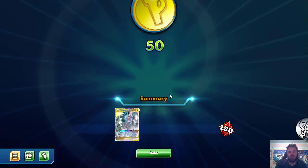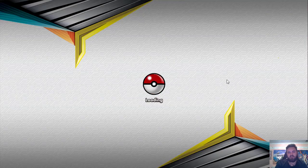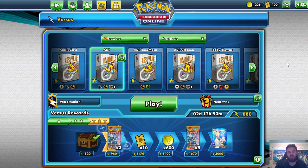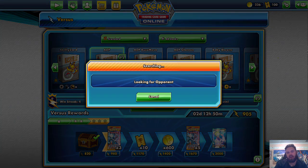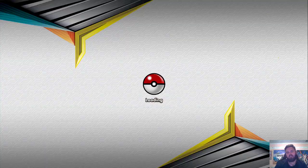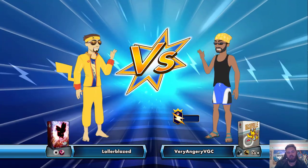Malamar I feel is just one of those matchups that is incredibly strong for ADP. The only chance Malamar has against it is if they're able to get off that really fast Clear Vision GX play with Latios. Other than that, I just don't see how it's done.